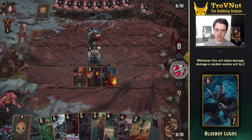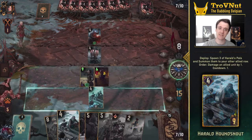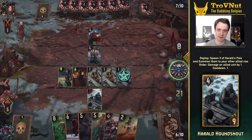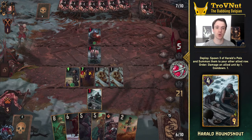Other strong targets for the Priests are Blue Boy Lugos, who dishes out 2 damage to a random enemy every time he gets hit, and the Skeleton Pals of Harold Houndsnout that have basically the same effect — they deal 2 damage to a random enemy when they die. Harold himself can also damage one of your own units by 1 every turn, so he's a very strong card to include either way.